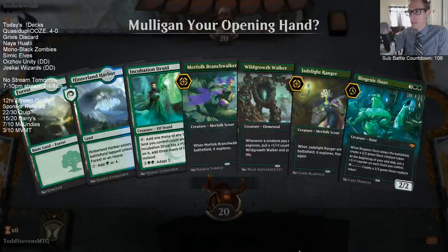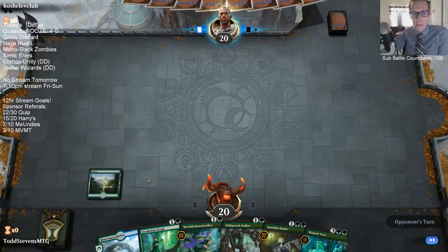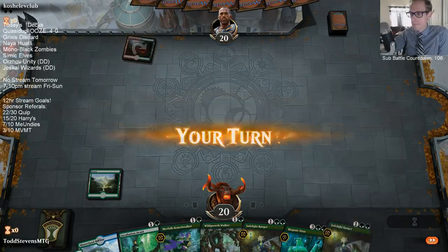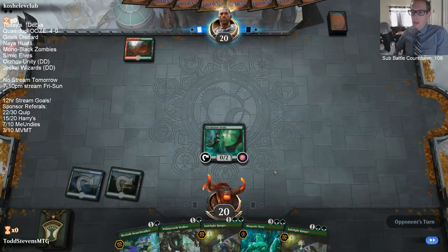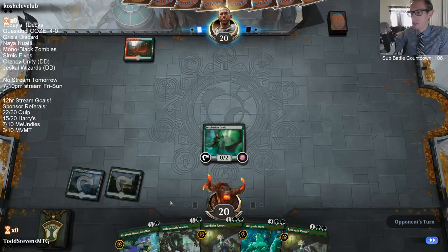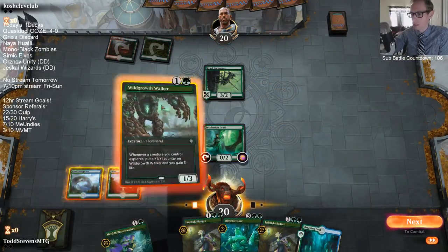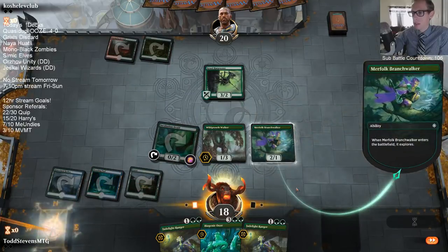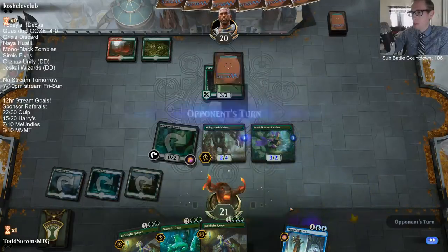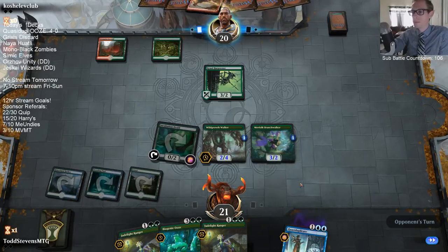Can we get Walker, Walker? Wild Growth Walker. This does mean Wild Growth Walker is vulnerable to a Lava Coil for a turn, so hoping no Lava Coil. All right, that's not a Lava Coil, I'll take it. I could go Ooze, but I should probably just play the Jade Light. Got that zero-mana trigger in with the Incubation Druid. Next turn we can have Jade Light plus duplicate a Jade Light, or we can duplicate a Wild Growth Walker and then play Jade Light - that's actually probably better.